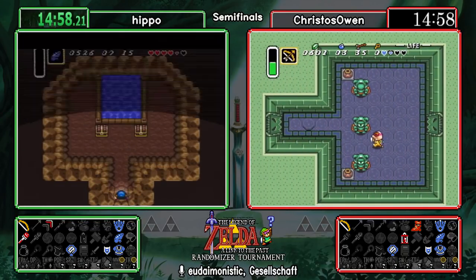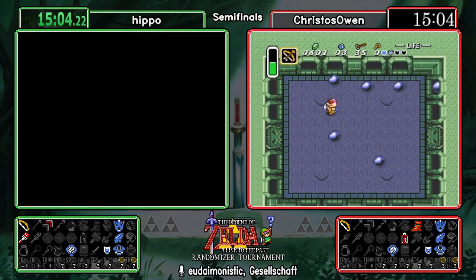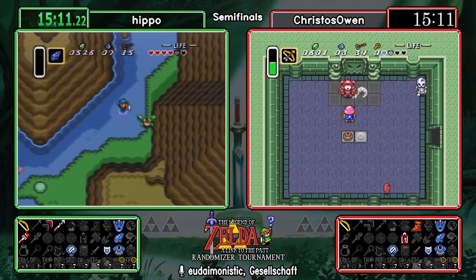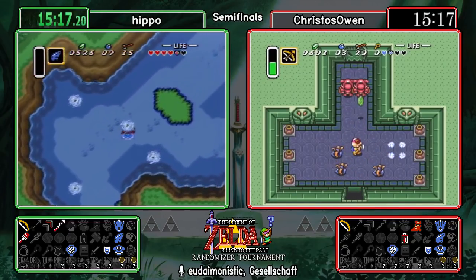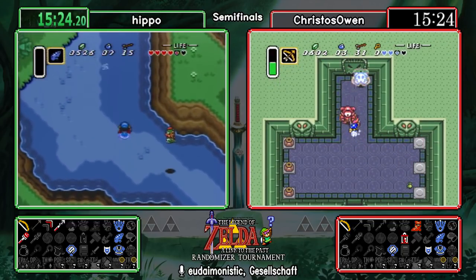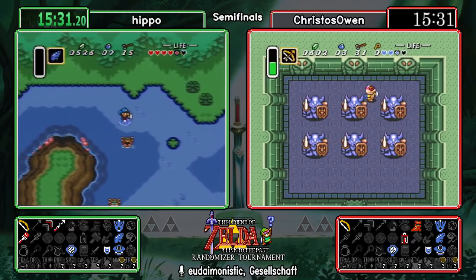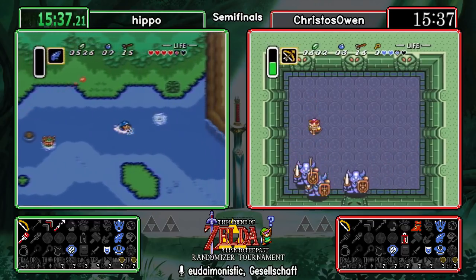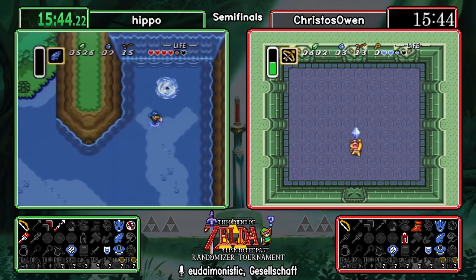A hookshot! This is every single movement advantage we could possibly have right now. Hookshot is very handy. With the flute they can logically access Death Mountain — they don't have the lantern or gloves to lift the boulder like in the normal game, but the flute gets them to the mountain. Hippo's finding the pearl! This ties into what was mentioned earlier — he's starting to unlock dark world access. You need the pearl to retain human form in the dark world.